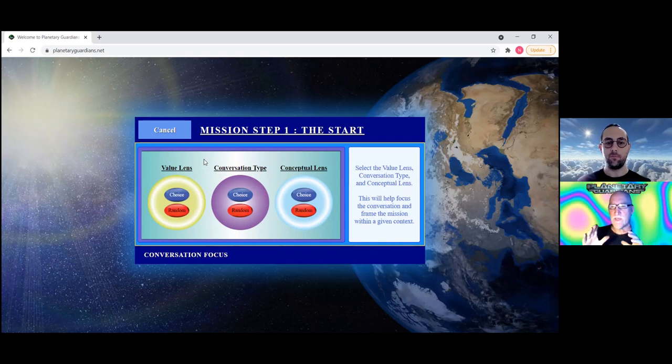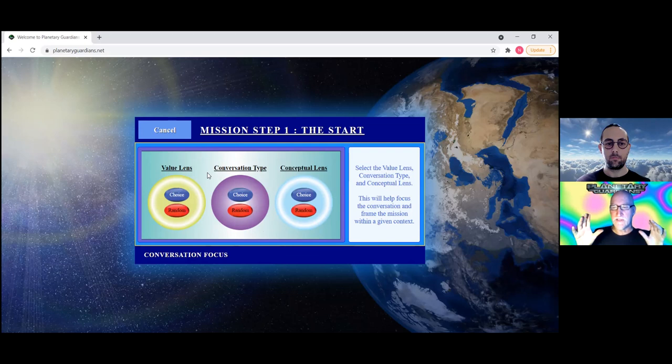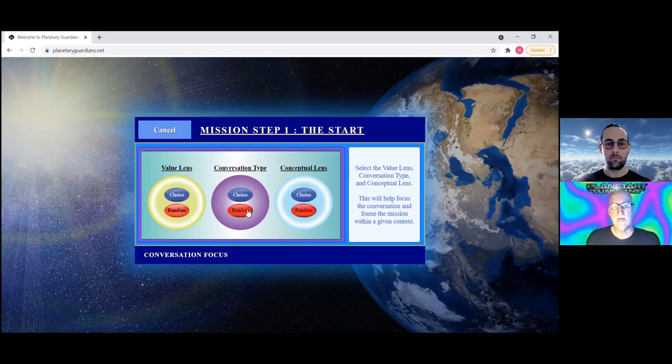Elijah explains: you all have the value cards and conversation cards. This is the main framing for the chat room — one conversation type frames the discussion, the value lens sets the intention, and the conceptual lens defines the perspective through which you view the objective. For the first seven missions, these will be set for you, but as you go along you can either choose manually or do a random pull.